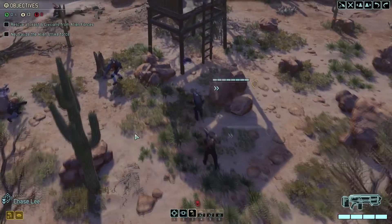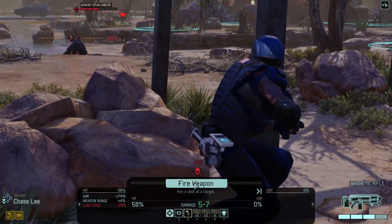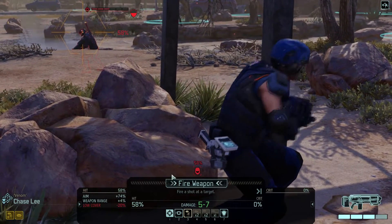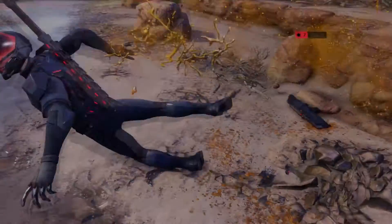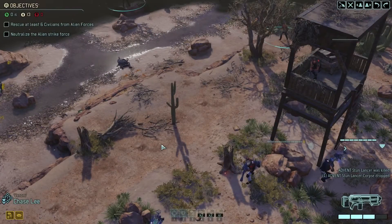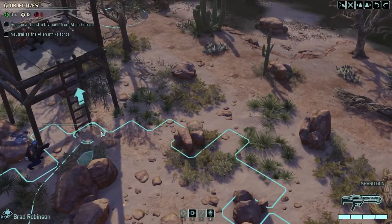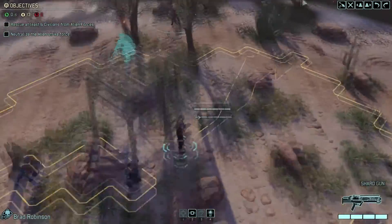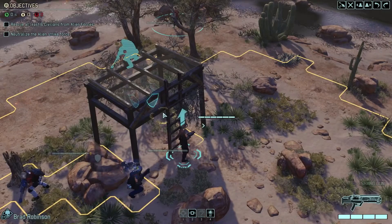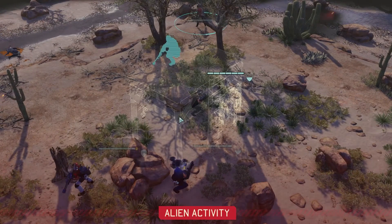Here we go. You can see him. Oh, he gets low cover? It's this stupid ledge here. All right — first two aliens down. Good start. And you will go here, on the move. I'll just move you up to that low cover; I don't want to attract another group.